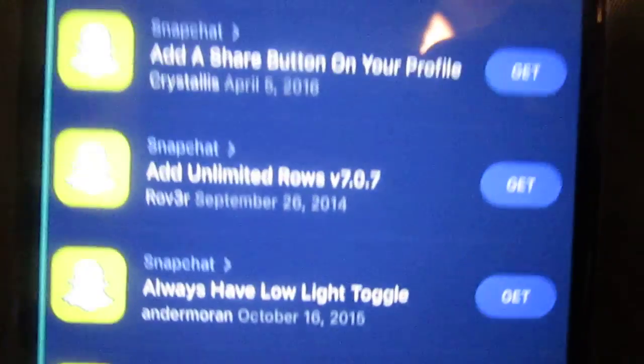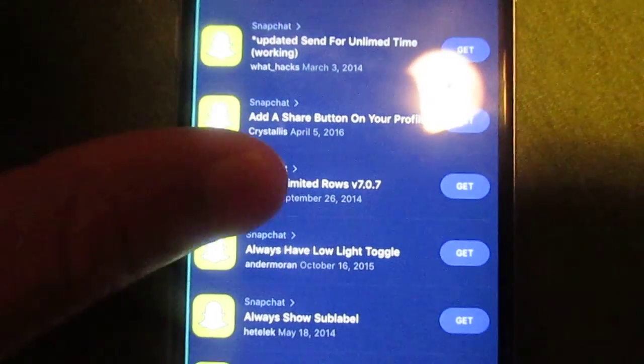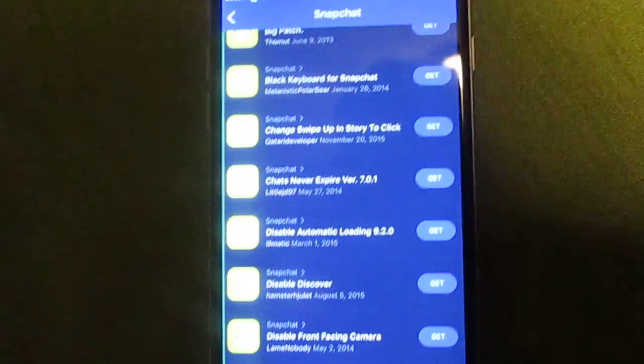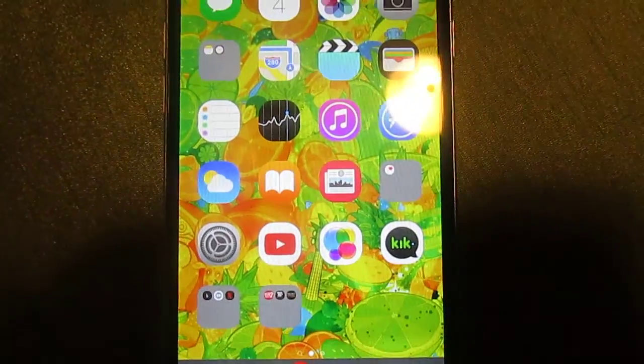For Snapchat, there's an updated send for unlimited time — when you send a snap you normally get one through ten seconds, but you could put it on like a hundred seconds if you want. There's a whole bunch of Snapchat stuff, like you can screenshot their pictures and they won't know. They've got some Vine ones too in case you like Vine. Anyway, it's called Flex 3 and the source is get.delta.co — thank you.